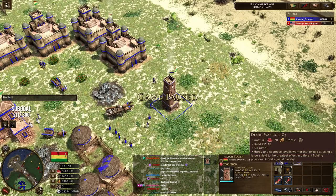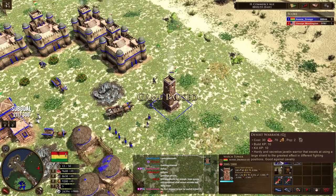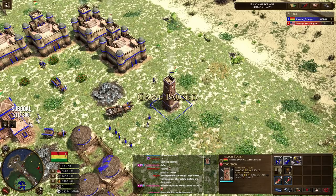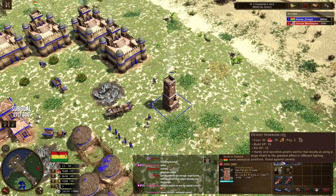Your first unit from the watchtower is the Desert Warrior — I love this guy. 30 food, 70 coin, only two population. It's not that bad, actually pretty good. Not 30 food, 70 coin for eight pop — it's only two pop. Still quite expensive, but the next one is the Desert Archer, and then the Desert Raider. Each of these guys has different things they do, and I'll show you exactly how they work.